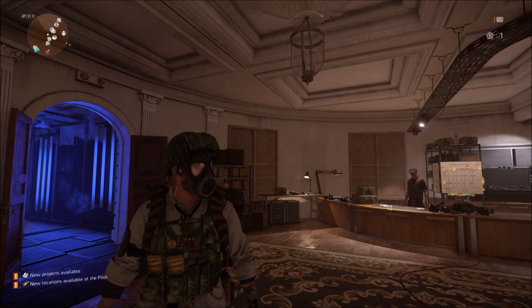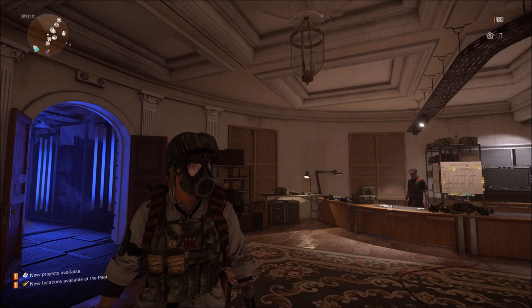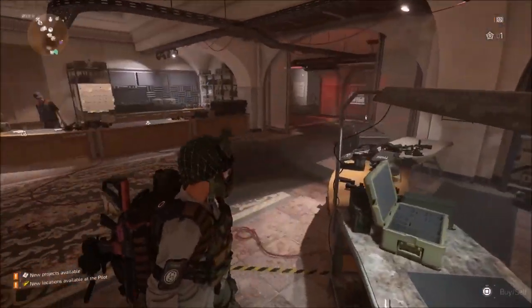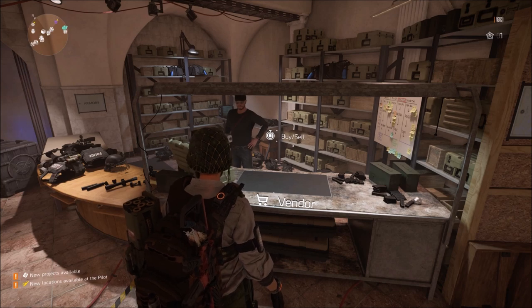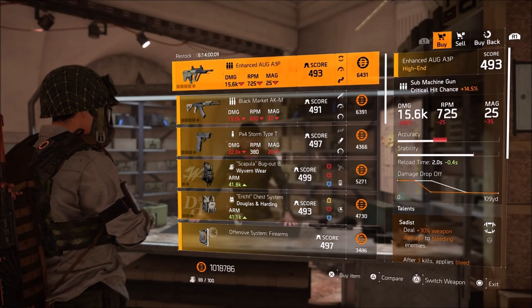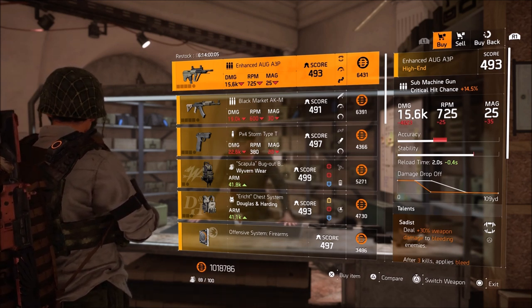What's going on everybody, EflecticDamore here. Welcome back to another Division 2 video. It looks like with the release date of TU6 and Episode 2, the vendors actually changed. For the next six days and 14 hours we have new items at all of the vendors. I will show you everything that is for sale in World Tier 5. If you enjoy the video or find it helpful, drop a like — it's much appreciated — and if you're new to the channel, consider subscribing for more Division 2 content.